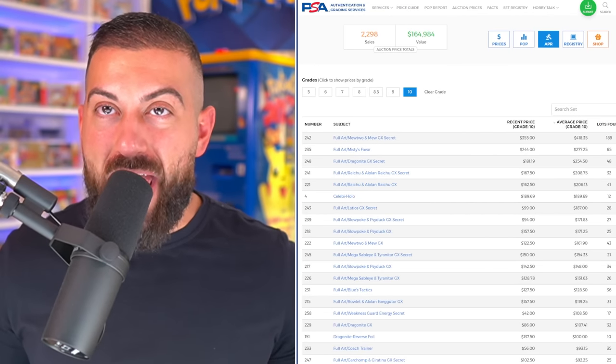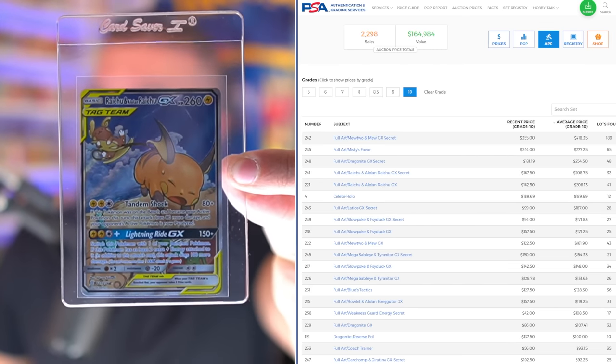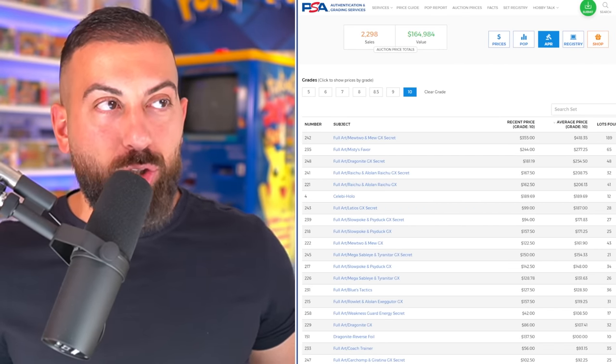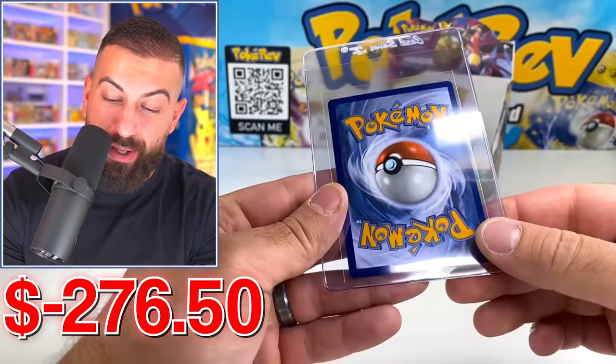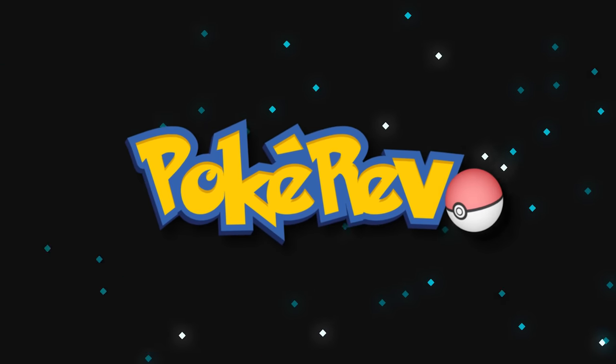If somehow we got a PSA 10 on our Raichu and Alolan Raichu card, it's actually around the fifth most valuable card at about $200. But it's got a pretty thick border on the right side, so I don't know if that's happening. Either way, we got at least one really cool card. Thank you guys so much for watching — if you want to check out more content, click on one of these videos, hit that subscribe button on your way out, and I'll see you on the next one.